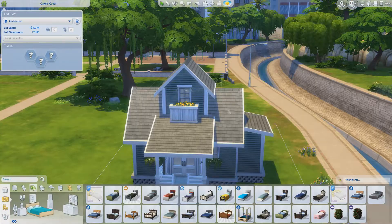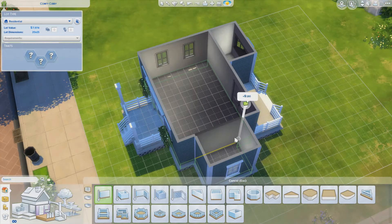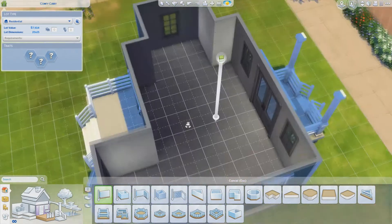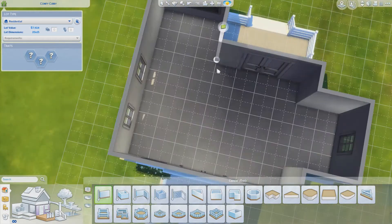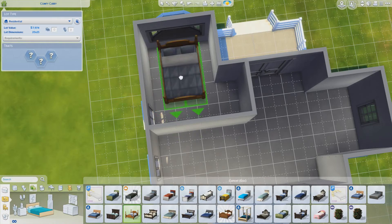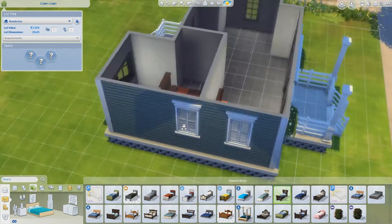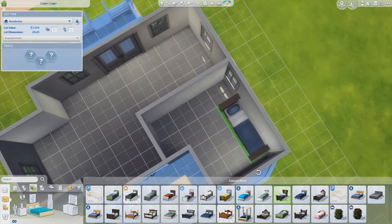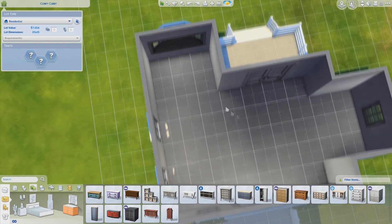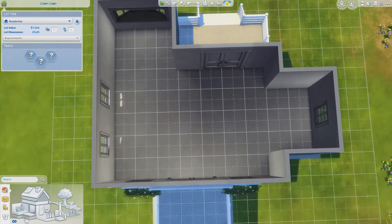Right now I'm starting to work on the inside. I was having a lot of trouble getting a good layout because this house is so tiny and you really need to cram a lot of stuff into a small space. The bedroom was the biggest struggle because I really wanted to have a double bed, thinking maybe there was a couple staying here, or if you want to bring back a friend to woohoo with in The Sims. But it just wasn't looking nice, so I eventually just opted to have a single bed.